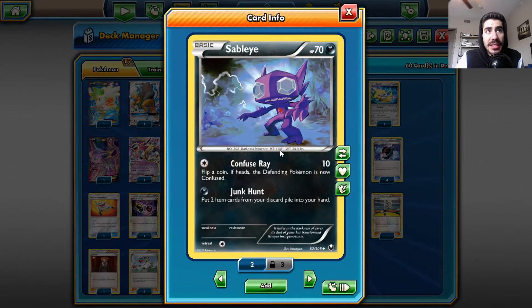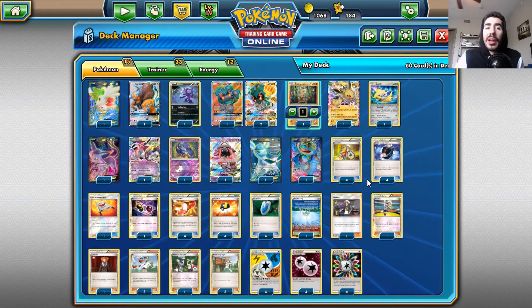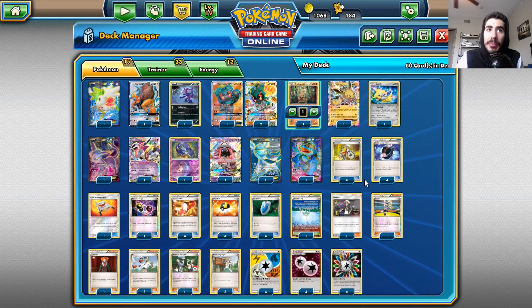I have Sableye for Junk Hunt — put two items back, any two items I need at the time. Could be a Special Charge, could be a Rescue Stretcher, could be a Battle Compressor, could be an Ultra Ball, Versus Seeker — whatever I need, I can add any two back to my hand.